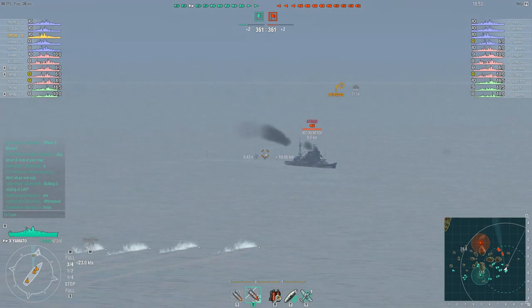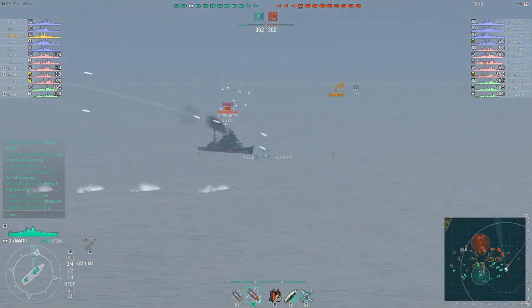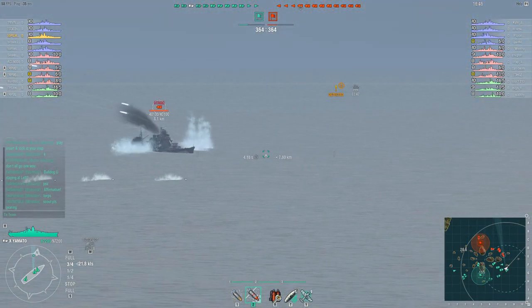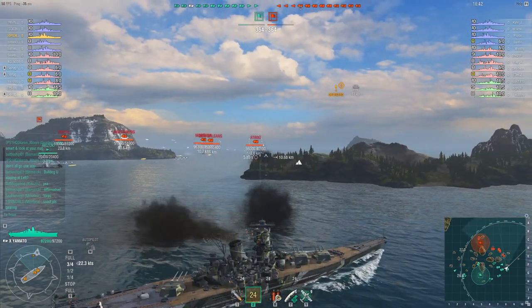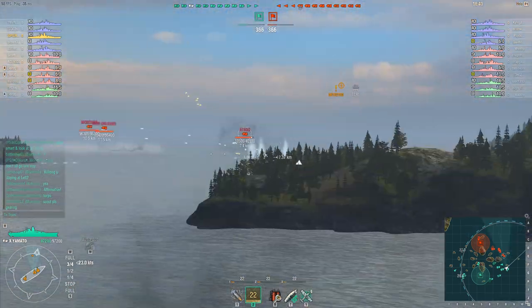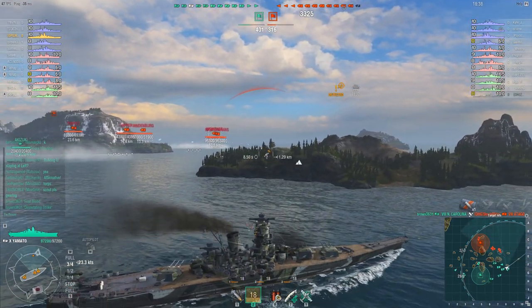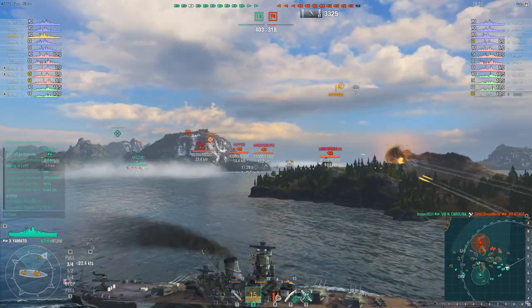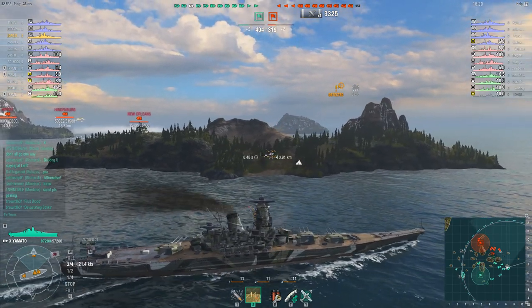Hello New Orleans! Who's Kalorn going to go for — the New Orleans, the Adigo, or perhaps the Montana that's appeared behind him? The Adigo, blissfully unaware he's about to get torpedoed, is making it easy for everybody. Who's going to kill him — the torpedoes or the Yamato? It's neither. It's the North Carolina. Not much consolation for the Adigo, but I feel Kalorn was robbed of the kill there.